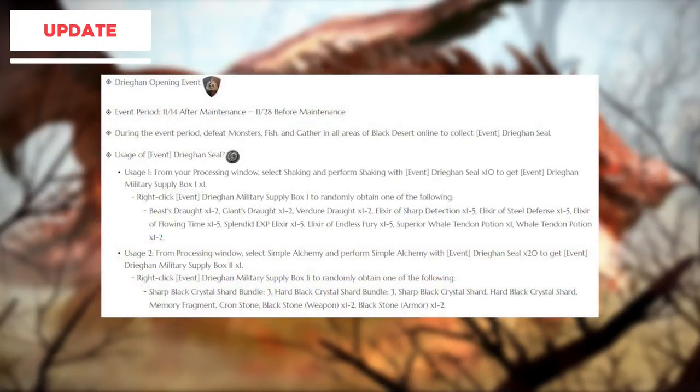Lastly, we have the Drieghan opening event that will see Drieghan seals added to loot tables around the regions. You'll be able to get these from fishing, gathering, and killing monsters mainly. You'll be able to use 10 or 20 seals to get two types of loot boxes. They're both mediocre — one has health potion tendon potions more likely and the other has black stones more likely, so choose which one you want.